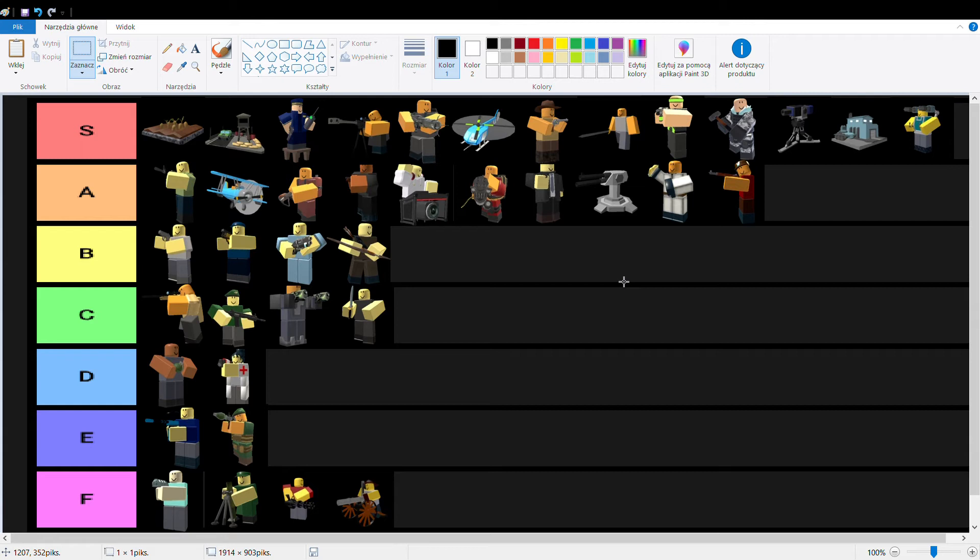Soldier — I think unlike what others think, he's a very good beginner tower and his golden skin is good too, in my opinion. Ace Pilot is also good — he costs only 1500 and is good at hardcore. Pirate is kind of controversial but all I have to say is: defense melting.